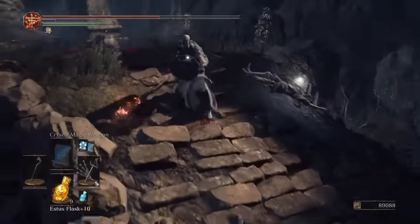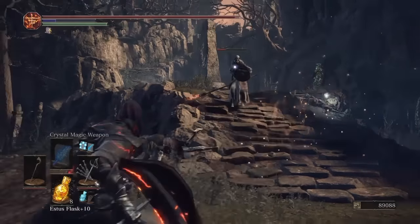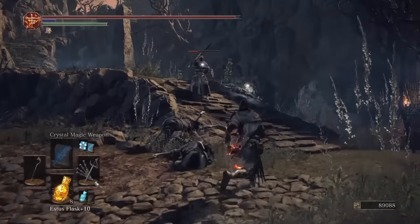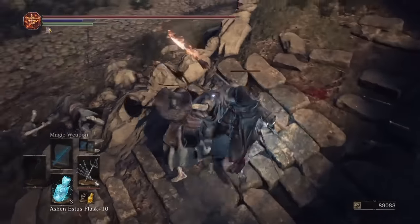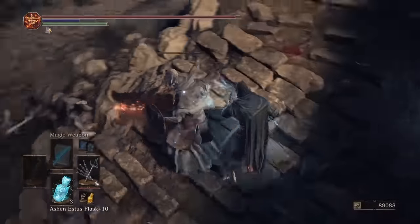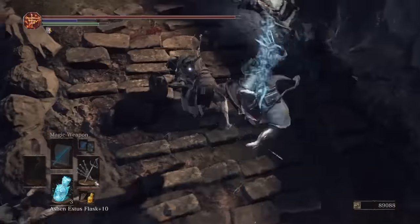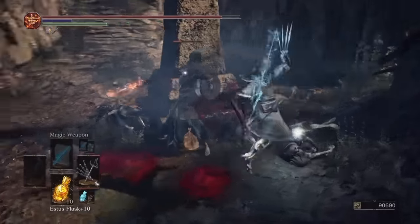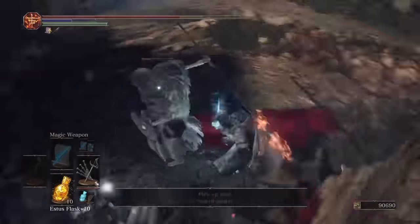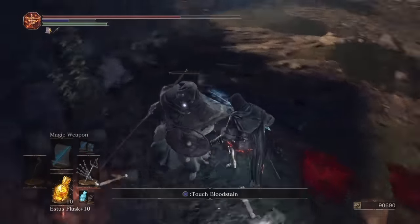That damage is not thrust damage, so the Leo Ring doesn't benefit from it either. And since this has some combo potential, I thought maybe Pontiff's Right Eye combo bonuses might work too. But I tested it and you cannot build up or maintain the combo meter by using the daggers to land hits. So pretty limited in their synergy with this build, to be honest, and with spells in general.